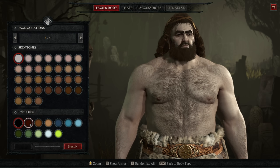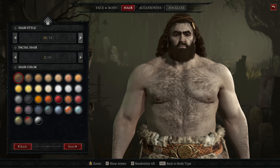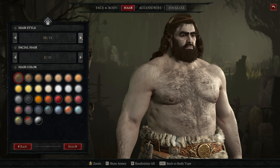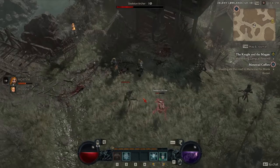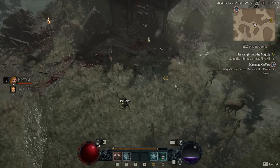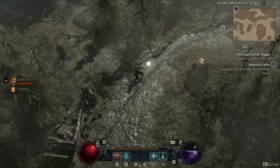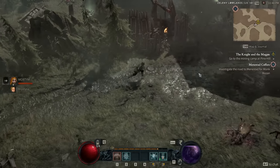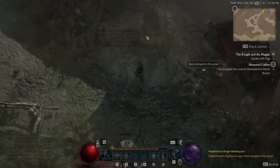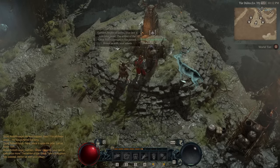Lastly, the rogue is a bit of a spin on the Diablo 2 assassin — not exactly the same, but relatively similar — serving as our light, dexterous character that can fulfill a variety of roles thanks to its very adaptable skill set. What I really enjoy about the classes beyond their skills are their unique class mechanics. Each class gets something unique beyond their abilities, which really helps sell the class fantasy.